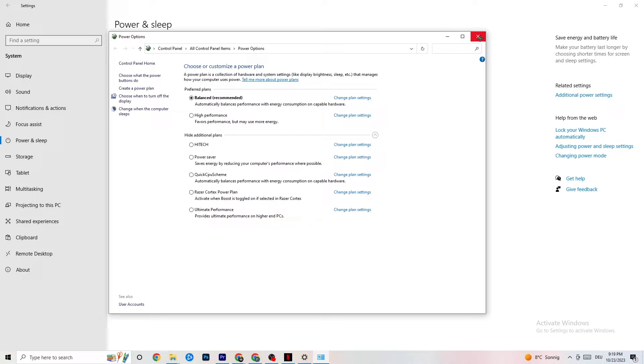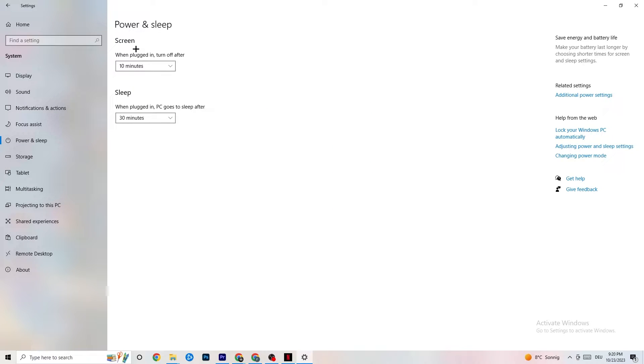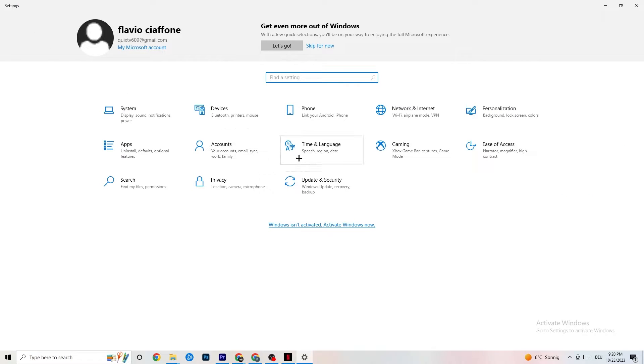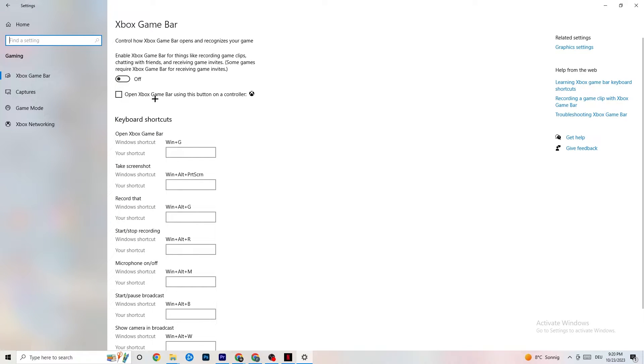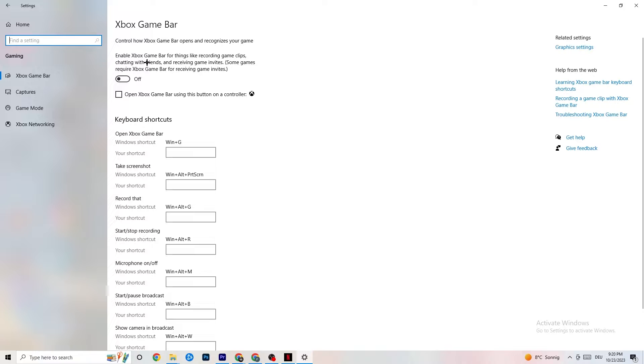Go to the top left corner, hit Settings, go back once, and hit Gaming. Once you're in Gaming, you'll see the Xbox Game Bar. Turn this off. The Xbox Game Bar sucks a lot of performance — if it's running in the background it will cause your game to freeze, especially on low-end PCs, and will cause FPS drops.